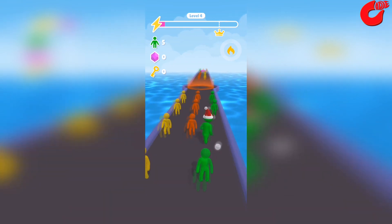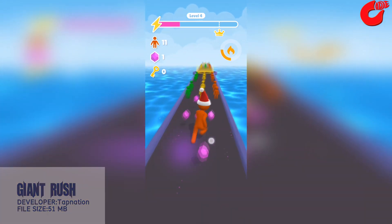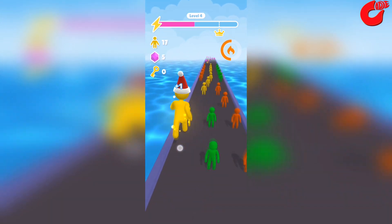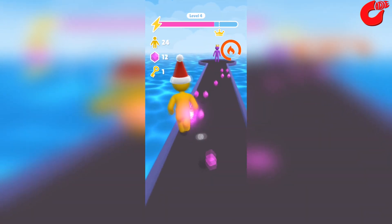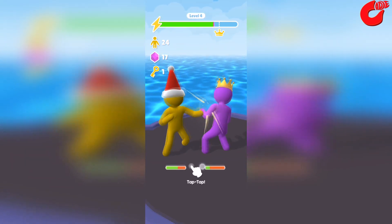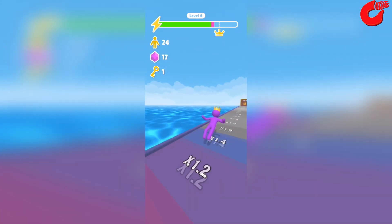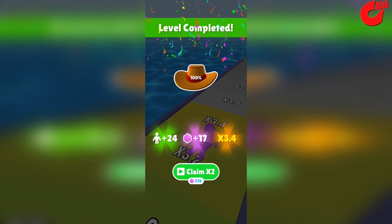Giant Rush is a very interesting parkour game. Players traverse obstacles and recruit similar people of the same color. The player must forcibly clear all obstacles encountered during contact and running until the final destination. After arriving at the destination, you need to defeat the long-waiting boss to get the final rich reward. Players can use the rewards to upgrade their attack power and bonus multiple, and players can also use diamonds to unlock new hats.